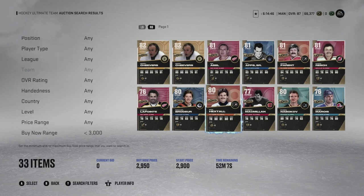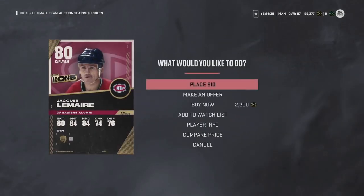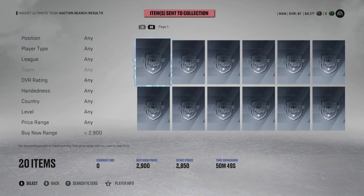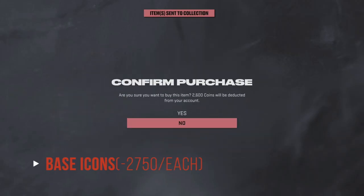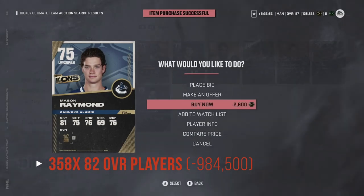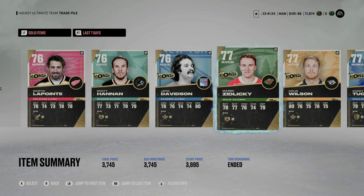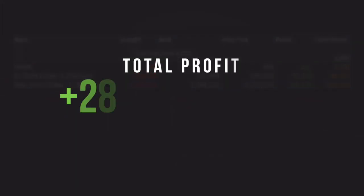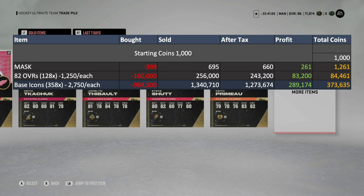In our previous episode we were targeting 82 overall gold players. For our next target, we honed in on base icons. Players are using these sets to look for Gretzky, Lemieux, or another icon player. A good buy is under 3,000 coins. On average I scooped these up for 2,750 coins each, and we did this 358 times last week, setting us back about 984,500 coins. I was able to sell these for 3,745 coins on average, resulting in 1,340,710 coins. After EA's 5% cut, that's 1,273,674 coins for a profit of 289,174 coins, bringing our total to 373,635 coins.